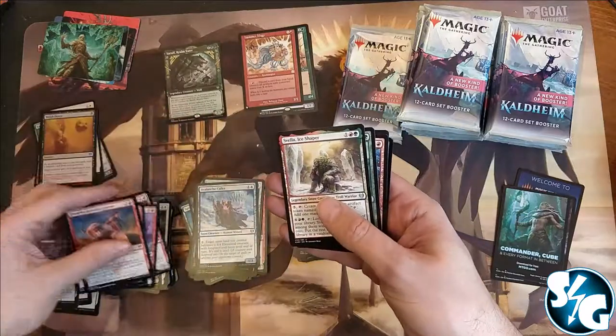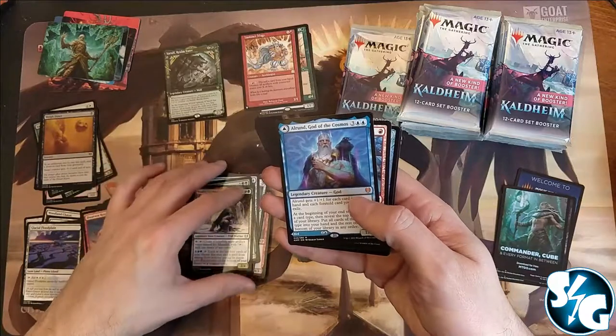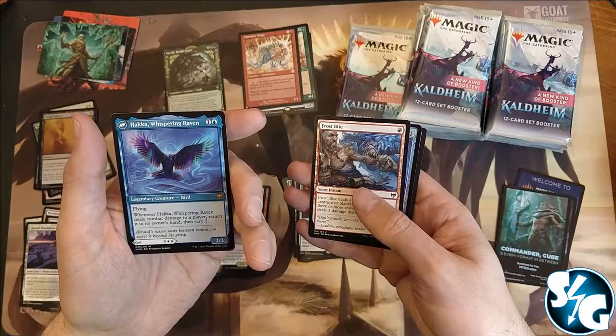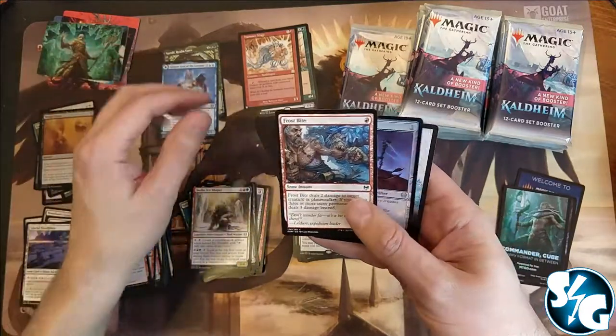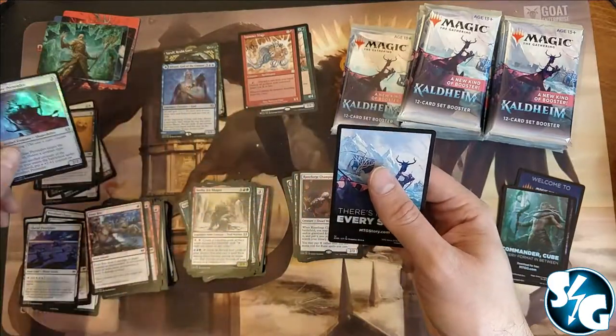The reserve lists are just insane right now. Alrund, God of the Cosmos — alright — with a flip side, Hakka, Whispering Raven. And a Bloodline Pretender as an uncommon foil.